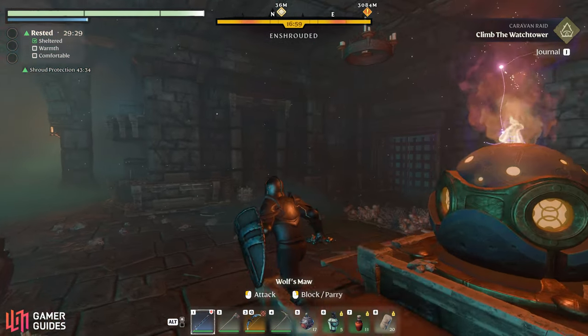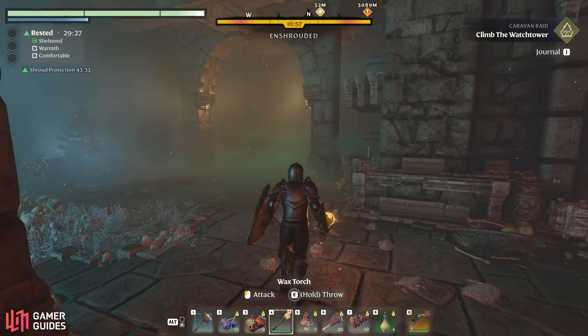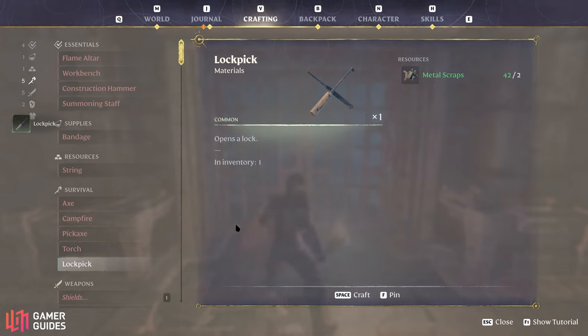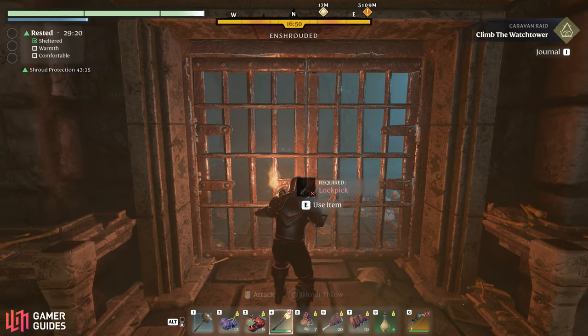Now that we've got the prep work out of the way, let's get stuck into the walkthrough. The first thing you should be aware of is that you'll need some lockpicks to get through a few gates in this dungeon, so you'll need to craft some beforehand or bring some metal scraps with you.